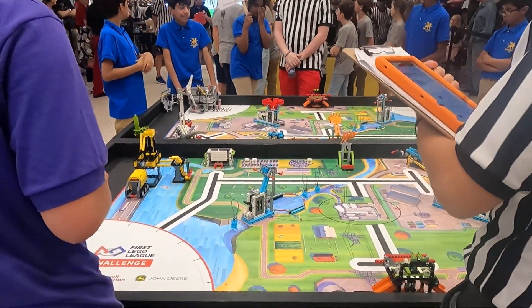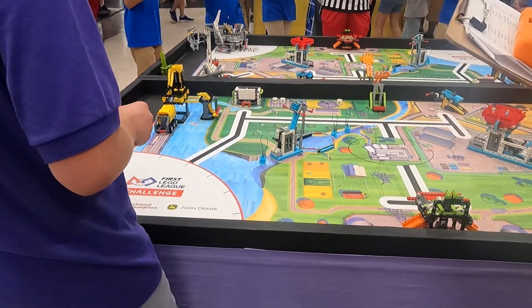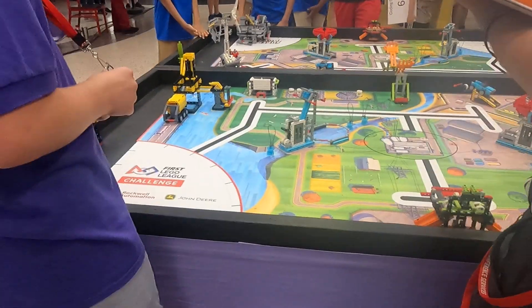We're ready to have some fun down here on the pink and purple tables. Let's start on the pink side from Greenville, South Carolina — it's the Gryffinbots! And on the purple side from New Mexico, it's the MVLA Rockets!